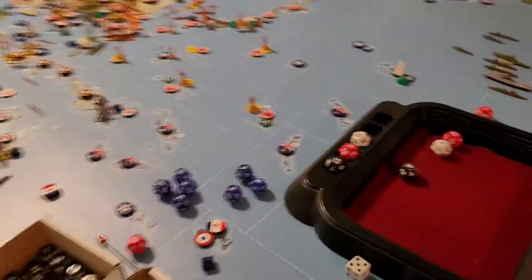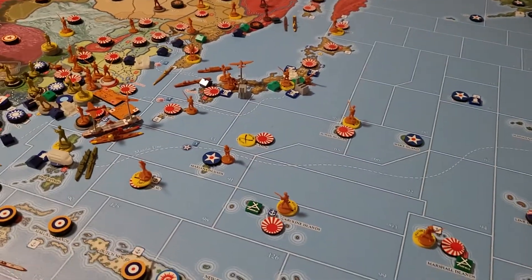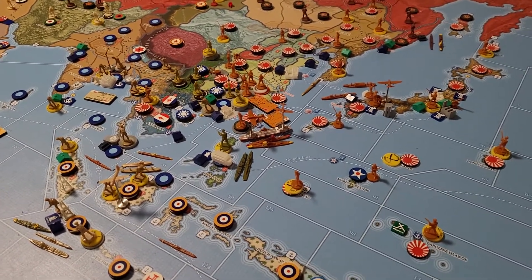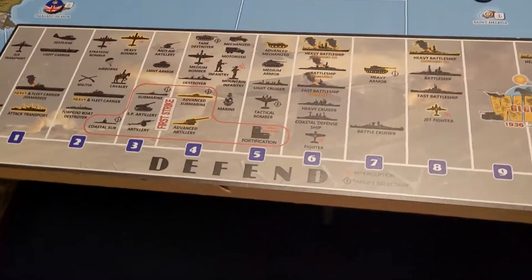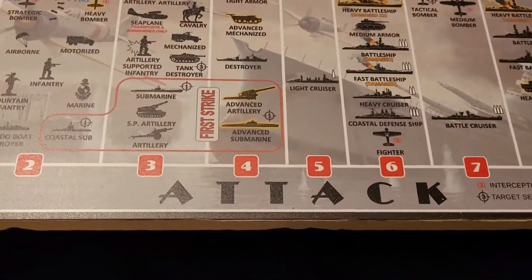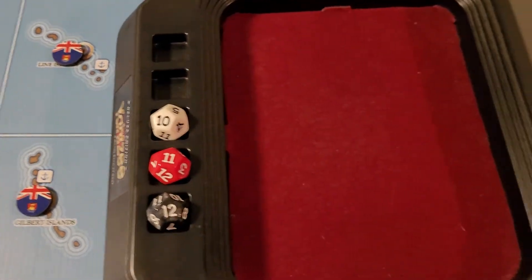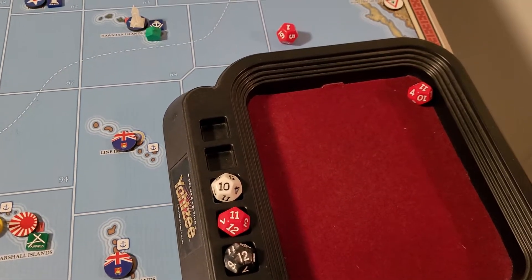I'm gonna grab my book because I always forget how to do sub hunting. The fighter is attacking at six and the destroyer is attacking at four. I'll roll for the fighter - a seven is a miss. Destroyer at four - a miss. The sub shoots back at a two.